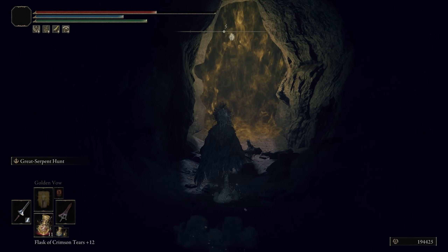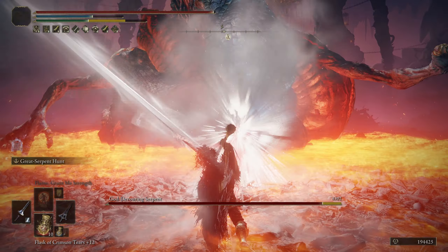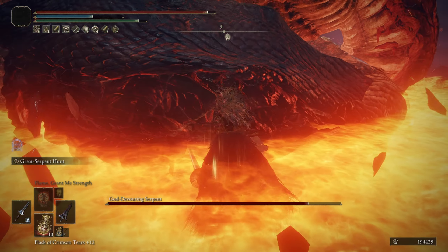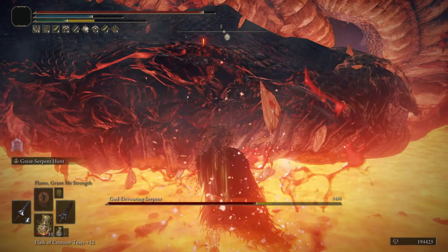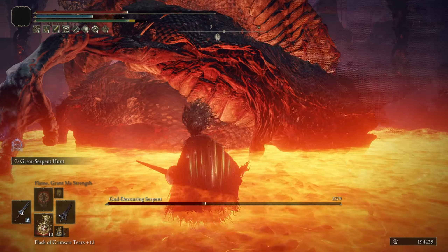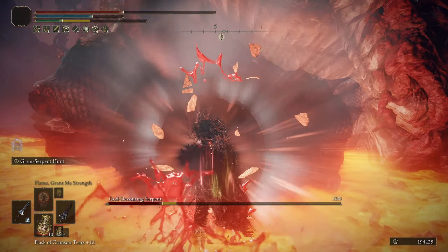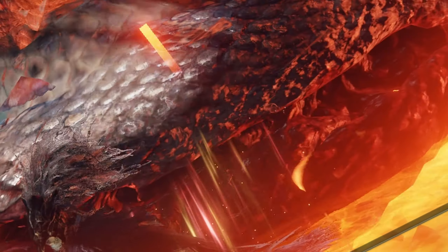You guys don't mind if I cheese Rykard, do you? Saw this trick a while back and it actually works really well. Still big damage. So to kind of explain this, the reason why it's doing so much damage is not just because I'm power stancing the weapons, but since I have the Serpent Hunter in my right hand. Hopefully that made sense.